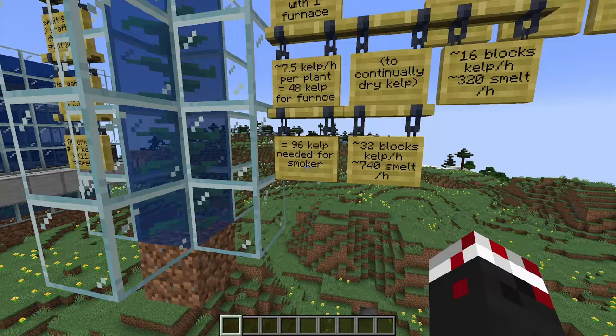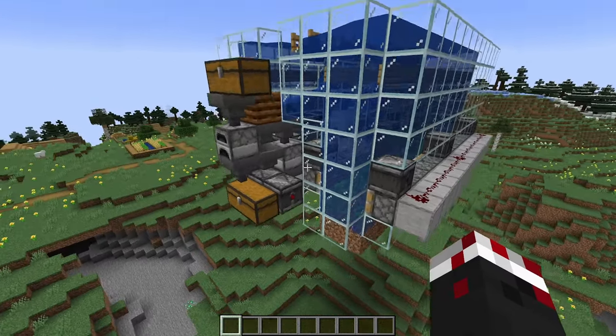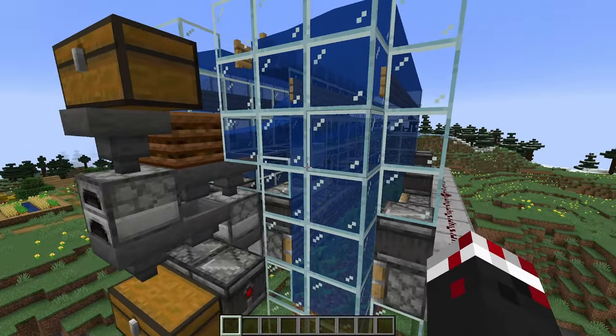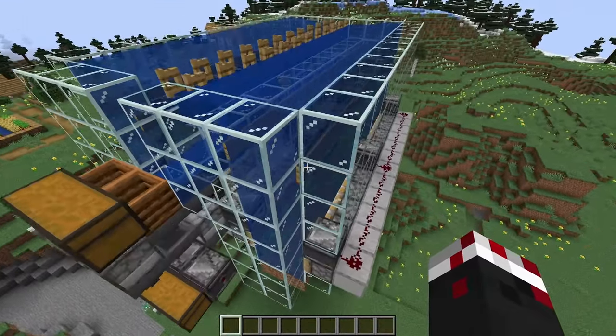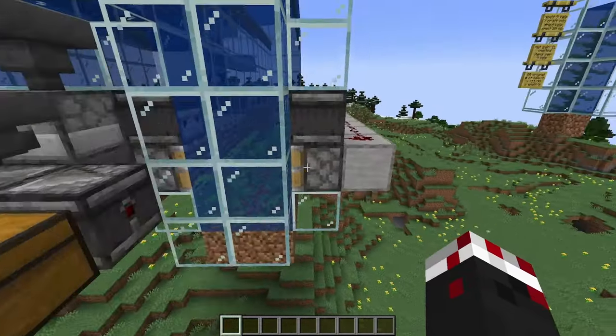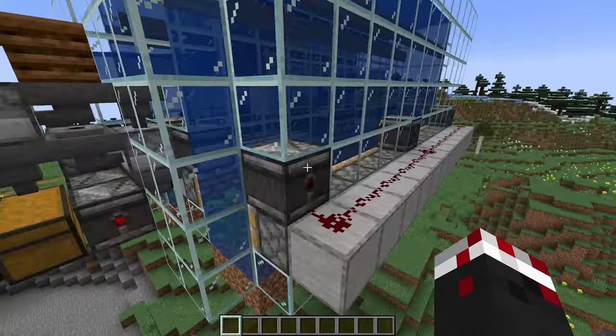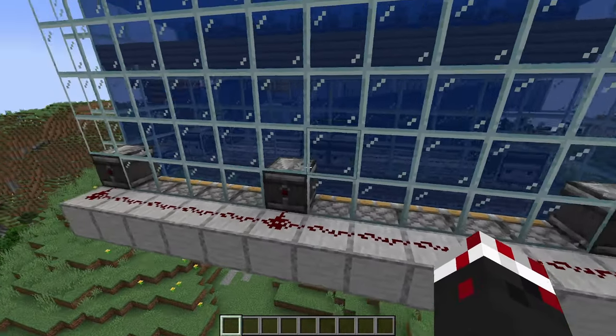If we used a smoker we could double this rate, but we'd need twice as many kelp. So this array is built around the furnace instead of the smoker, just to be more compact and easier to demonstrate. What we have here is kelp growing up and going into these observers — there are a few of them to save a little bit of blocks.